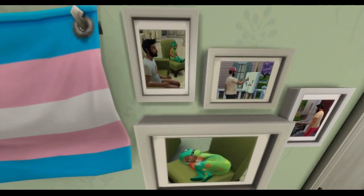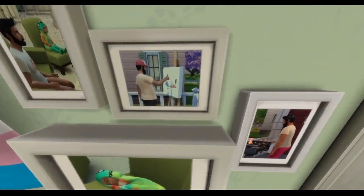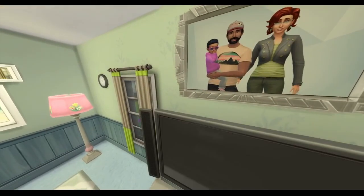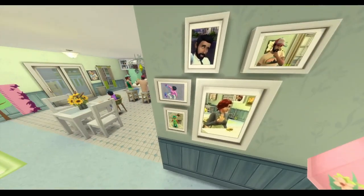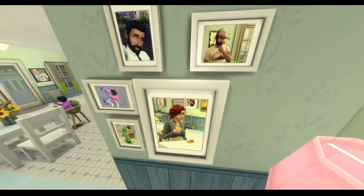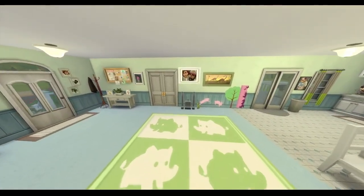We have pictures here of Iggy sleeping, and Bob painting and cooking. I figured Bob would probably be into arts and crafts. They say he's super lazy, but I mean he has to have a couple of hobbies. Here we also have Eliza Pancakes eating — I was going to have her eat pancakes but I just take pictures of whatever they're doing.